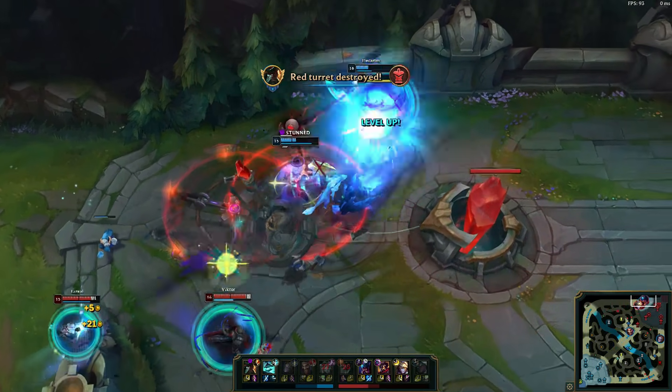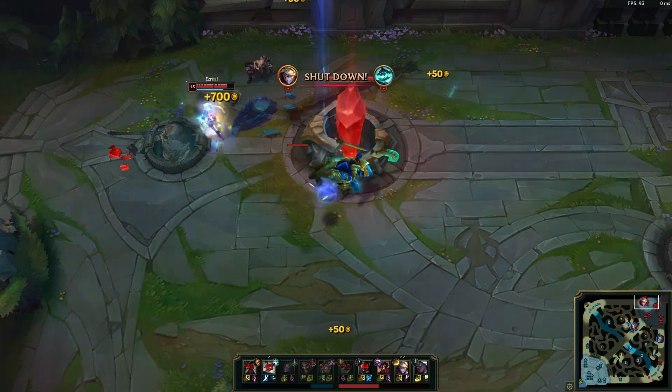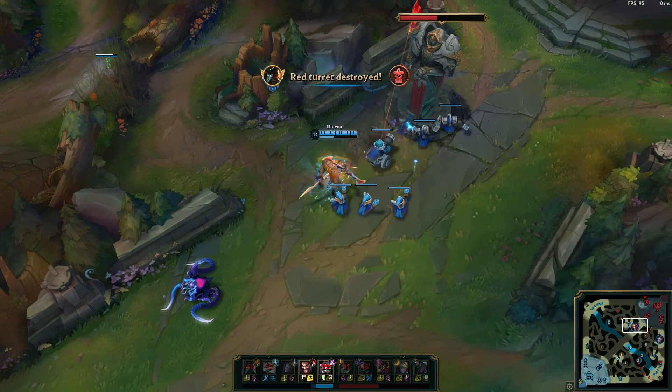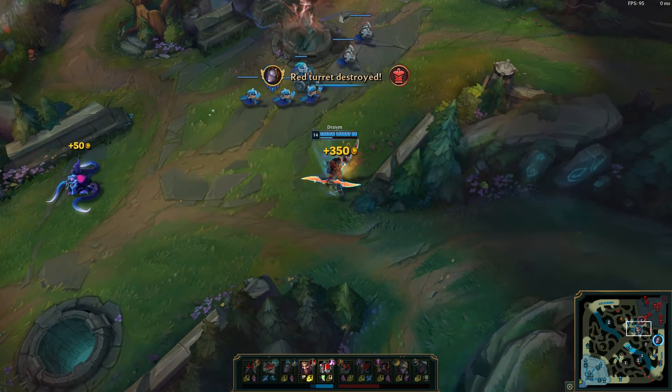Avoiding confrontation when you're weaker is really the best plan, but if your teammates don't adhere to this, that's on them. They are able to make a little bit of progress, but they still die and feed away even more gold. By just applying pressure where the enemy isn't defending, Draven is making even more progress for free.